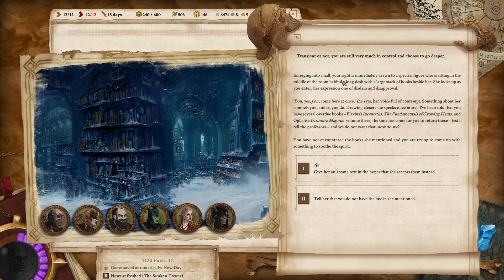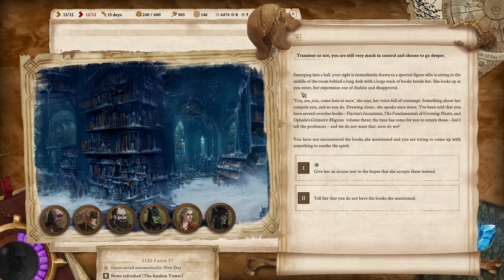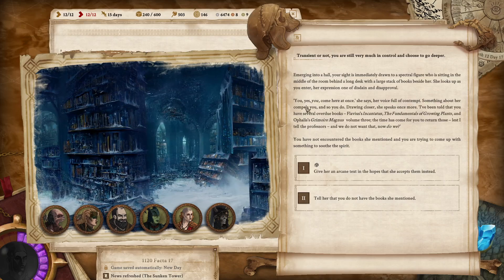Emerging into a hall, your sight is immediately drawn to a spectral figure sitting in the middle of the room behind a long desk with a large stack of books beside her. She looks up as you enter, her expression one of disdain and disapproval. 'You — yes, you. Come here at once,' she says, her voice full of contempt. Something about her compels you, and so you do. Drawing closer, she speaks once more.